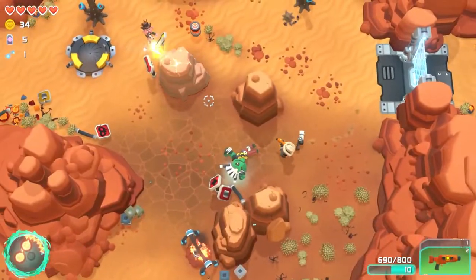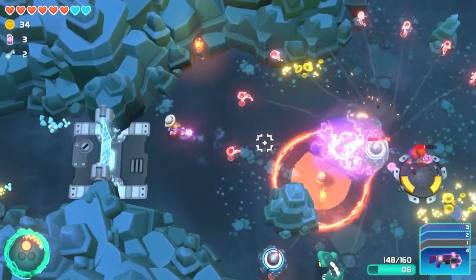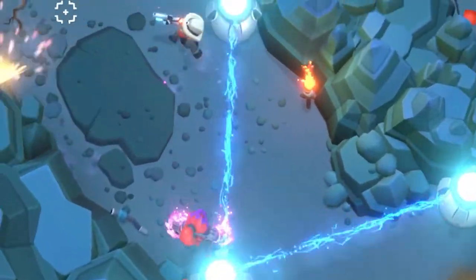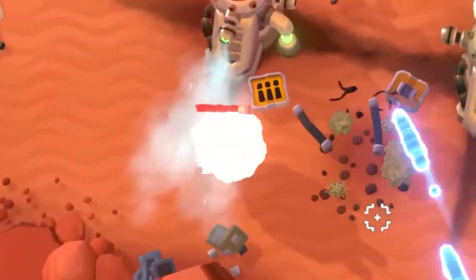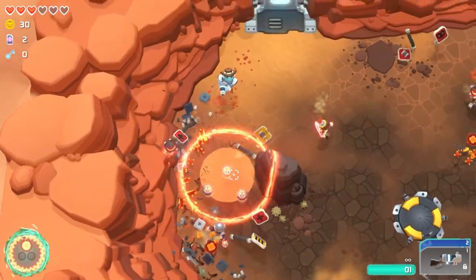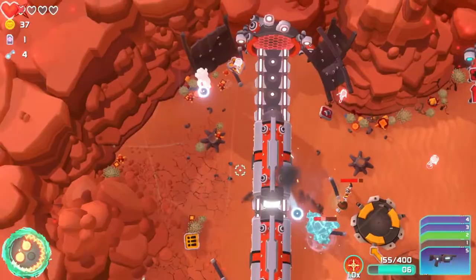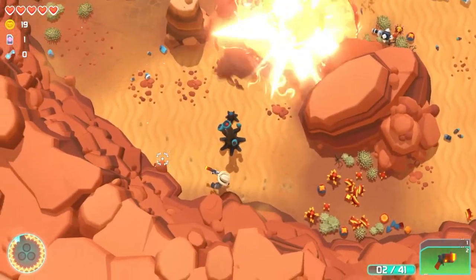The terrain is your friend. Trains, barrels, electricity, and steam can be used against your enemies. Use them — just do it! The most satisfying thing in this game is to see one of your enemies be obliterated by a train and a barrel.